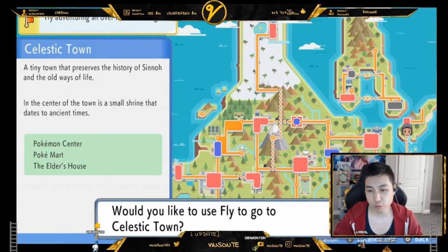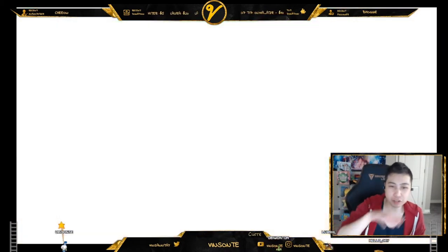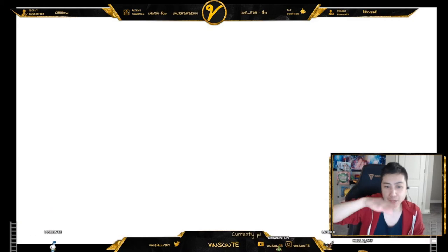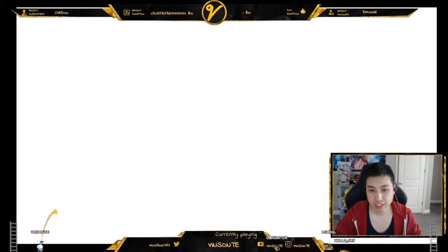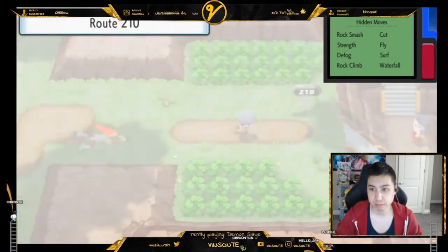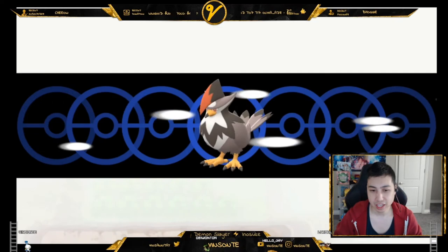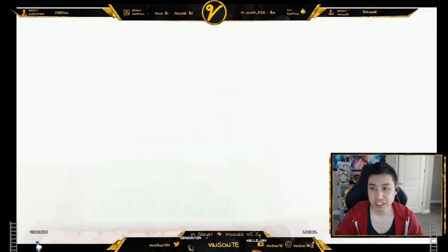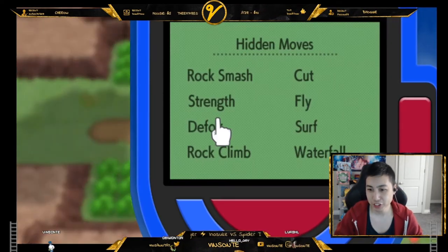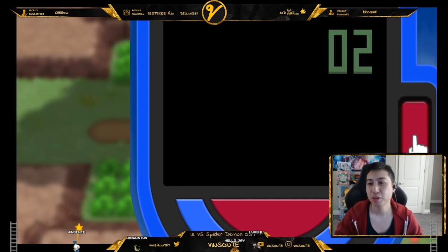You want to go to Celestic Town because Kecleon is only on Route 210, specifically on the north side. You'll need to bring a Pokemon with Defog. Then you can switch back to your counter. If you go to channel 17, you've gone too far.